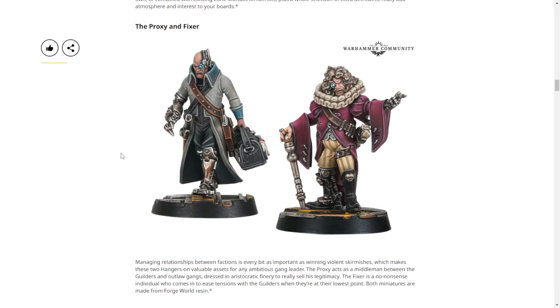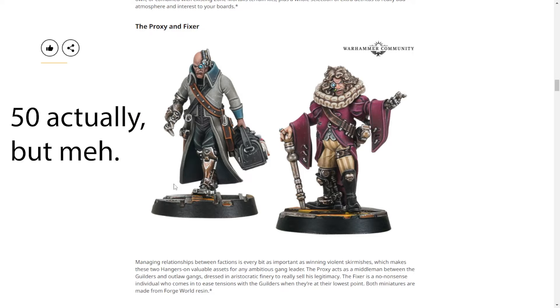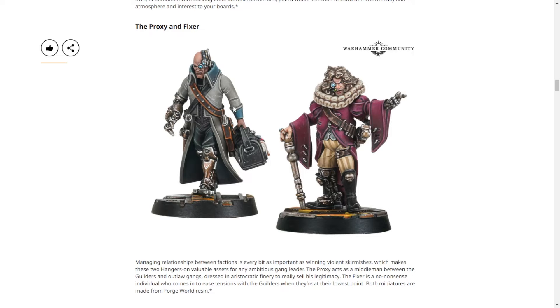We get these two guys announced previously — these are Forge World resin. They're the Proxy and the Fixer, though they're shown in reverse order. The Fixer is supposed to be a go-between for the Guilders — for alliance rules, see our latest Necromunda video. The Fixer also has the Fixer skill, which is not bad, and he's really cheap — about 30 credits, so he pays for himself pretty quickly.